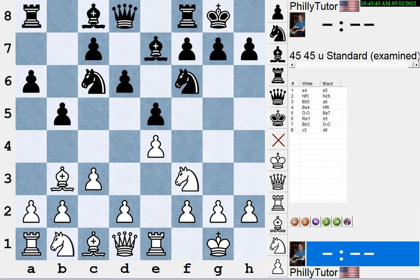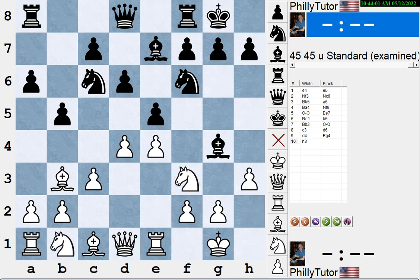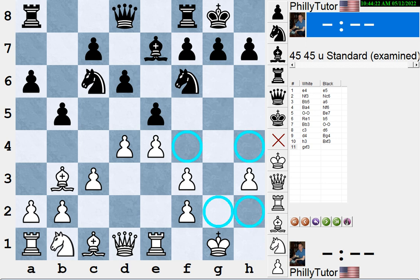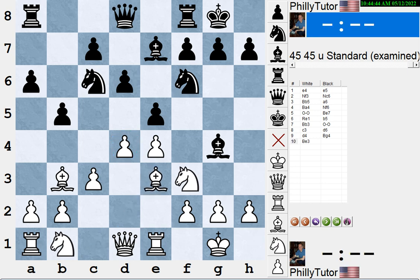In this position, white would love to play d4. The problem is after d4 black can pin the knight, threatening to remove the guards of d4 — removing the knight from guarding d4, and if the queen takes, removing the queen from guarding d4 as well. If white plays h3, black takes the knight, and if white takes with the queen, black just wins the d4 pawn. And if white takes back with a pawn, the squares around the king become very weak with the black queen still on the board — knights can come into those squares. So after bishop g4, white has to do something about this.